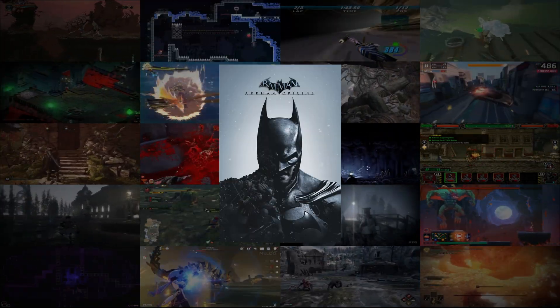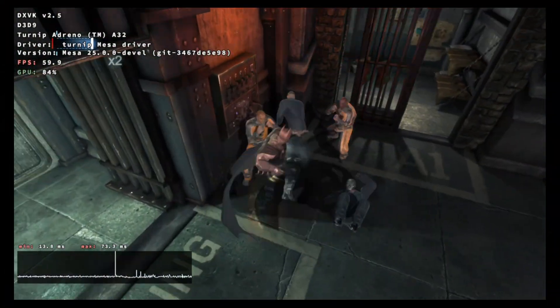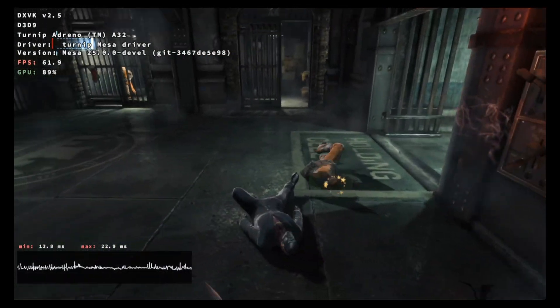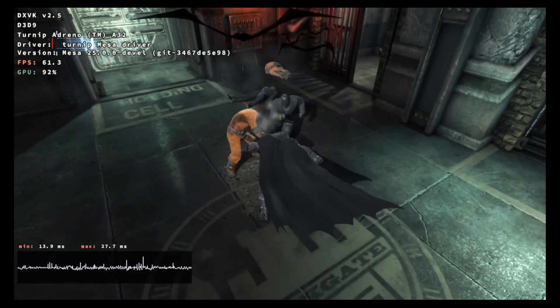We will test GTA 4 and Batman Arkham Origins. Batman Arkham Origins utilizes Unreal Engine 3. There are claims that games developed with Unreal Engine 3 load particularly fast when run from the C drive.